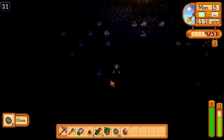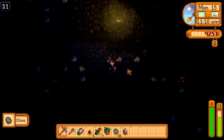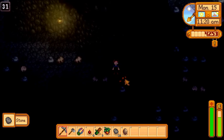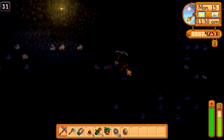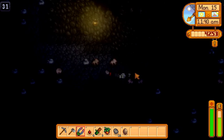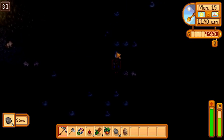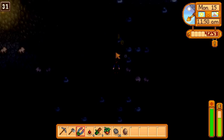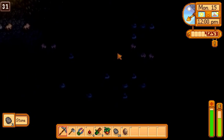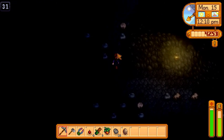Should've brought torches. I forgot that these floors are dark. Don't like you, go away. Ow. I really don't like these dark ones. Okay, that was a bat. We're just gonna get to the exit.